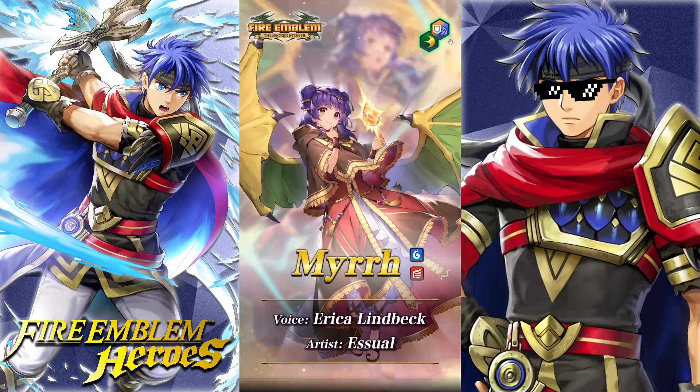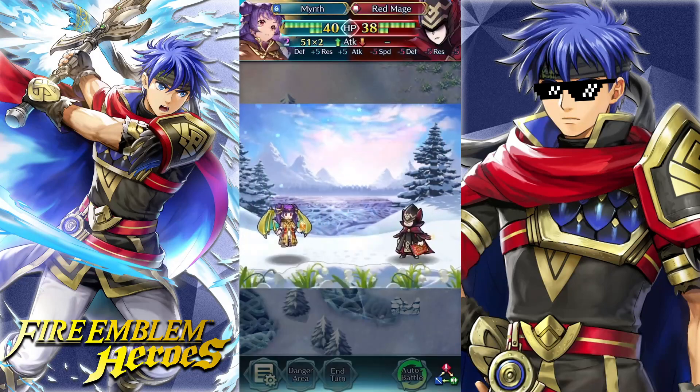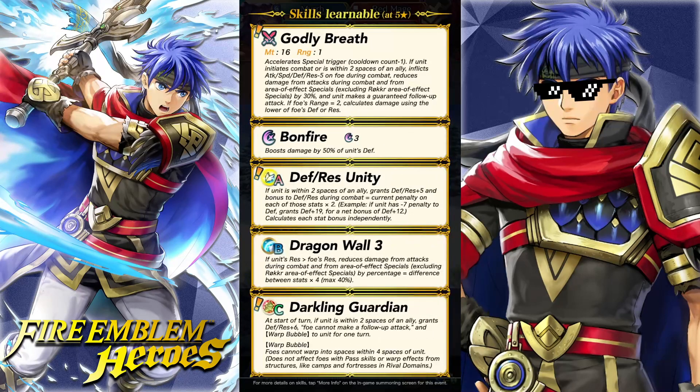She's going to be a flying blue breath dragon. Legendary Tiki, Legendary Fa, and now Legendary Murr — why do they all have to be blue? She's a wind hero with pair-up blessing for Defense. So she does the split for HP and Defense. Very cute sprite, with her little twin tails flying around. Alright, Godly Breath: 16 might, 1 range, minus 1 special trigger. If unit initiates combat or is within 2 spaces of an ally, inflicts all stats minus 5 on the foe during combat, reduces damage from attacks and AoE specials by 30%, and unit makes a guaranteed follow-up. If foe's range is 2, gets adaptive damage.